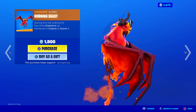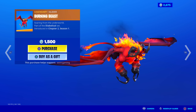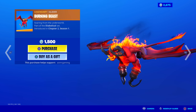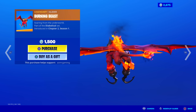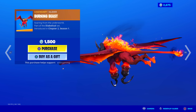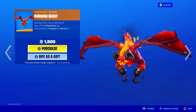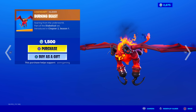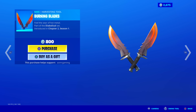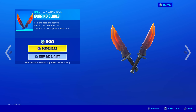Over here we got Burning Beast Glider — this is a crazy glider. Legendary, 1,500 V-Bucks, 'soaring from the underworld.' I would get this one, but as I always mention, this is what you're looking at every time you glide into your landing spot. I don't know if I want to look at this tail and hooves every single time, but the front — the wings — is really cool. Also the Burning Blades: 'Fear the sear of hot metal.' Very loud, nice slicing sound, no unique animation, but they look very cool.